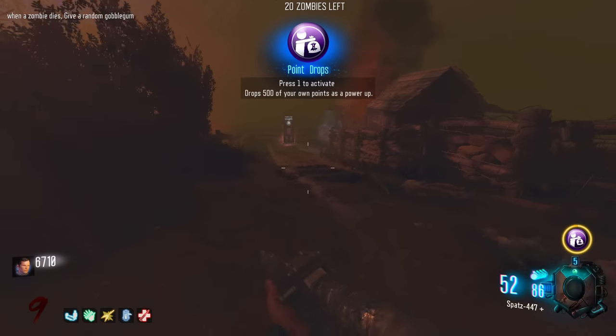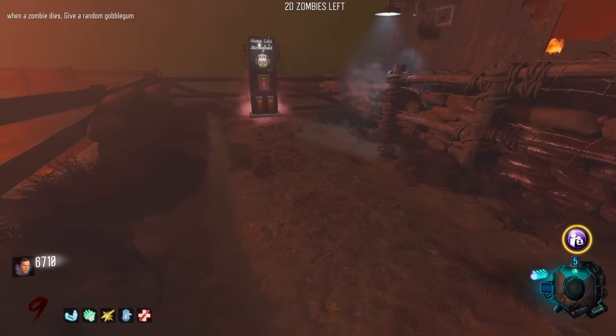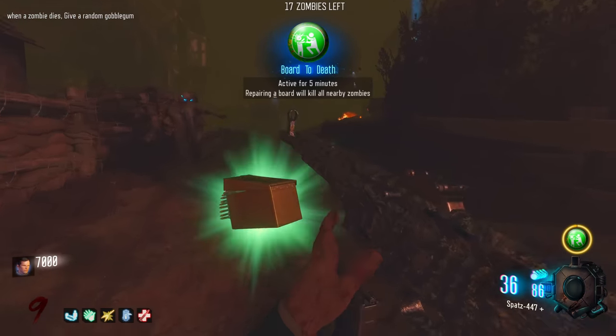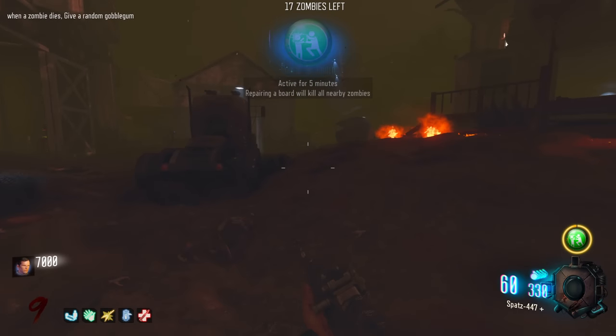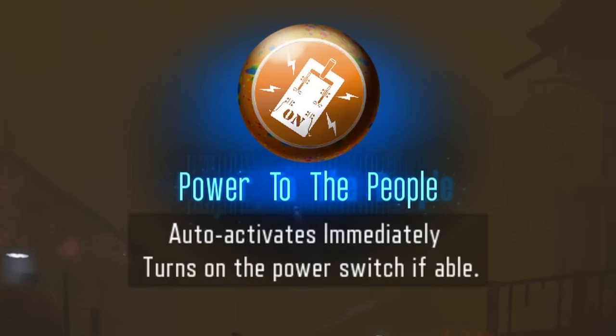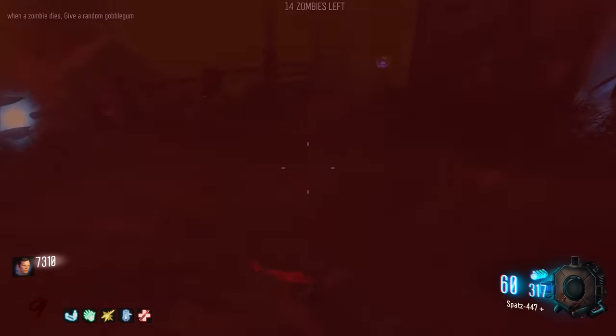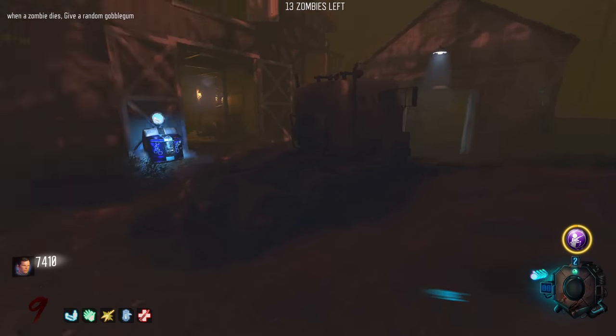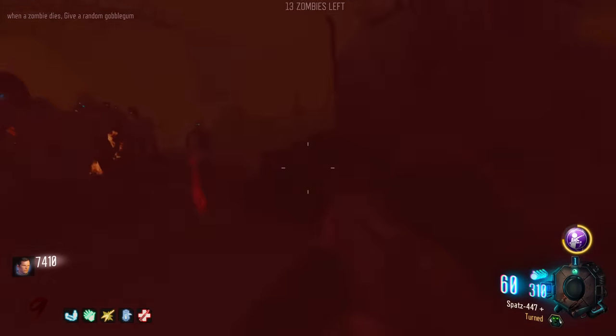Point Drops - drop 500 of your own points as a power-up. This is one of the custom Gobble Gums. That's actually really cool because if you're playing multiplayer you can drop points for teammates. Turns on the power switch if able - that's a cool custom one. Bullet Boost - repack your current weapon. That's so good, because we can actually do that.